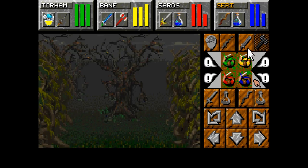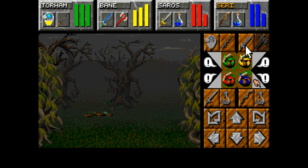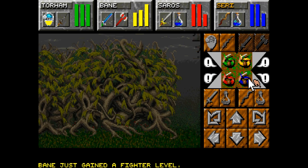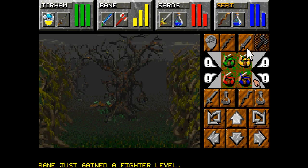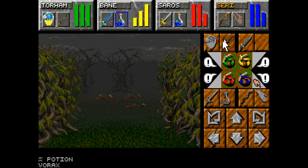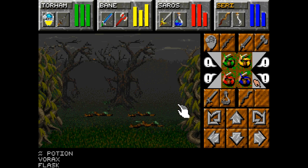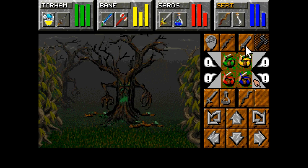Bane's got an axe for a reason — he brooks no evil trees. We could be throwing fireballs at these guys; I believe they're pretty susceptible to fire damage. Hey, Bane just leveled in fighter again — nice. I think that makes him a Master now with the fire plate. Yeah, he's a basic level one Master. Six more levels of that and he'll get Grandmaster.